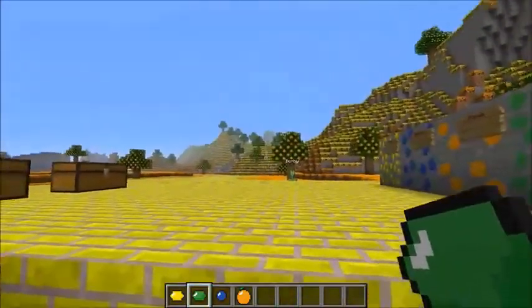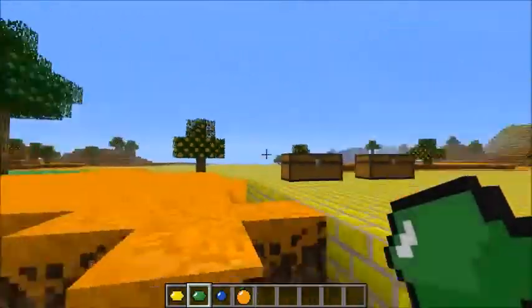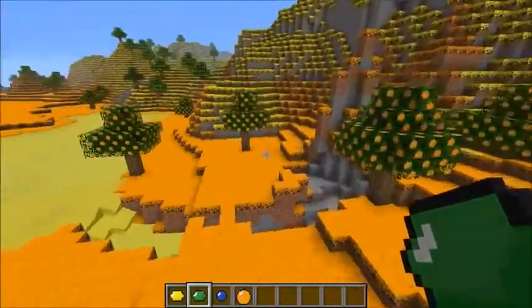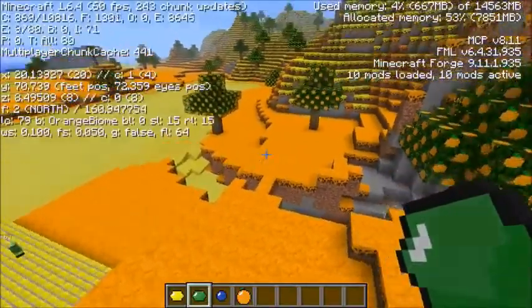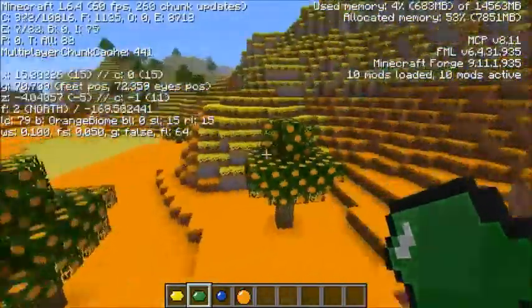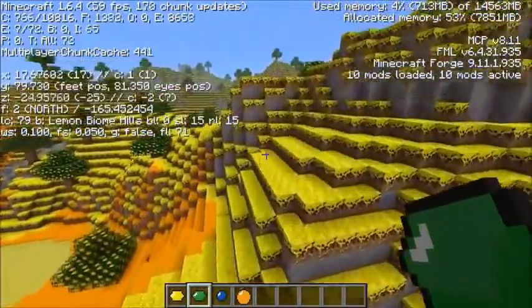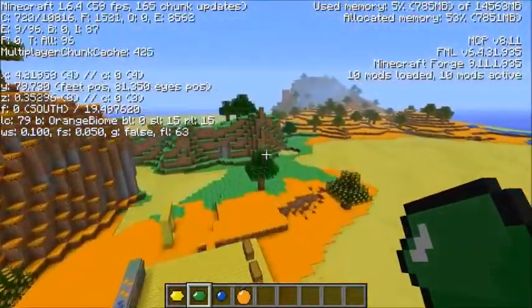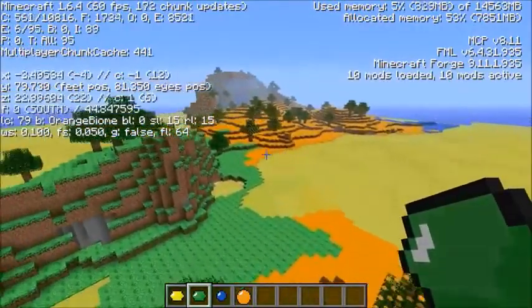Here we go, and now we're into the dimension of fruit. As you can see there's fruit everywhere, fruit trees — it's really cool looking with a bunch of different biomes. Right now we're in the orange biome. I got like the perfect spot with so many biomes right next to each other. This is the lemon biome, and you can see this green one over here is the lime biome, and there's even a blueberry biome over there.